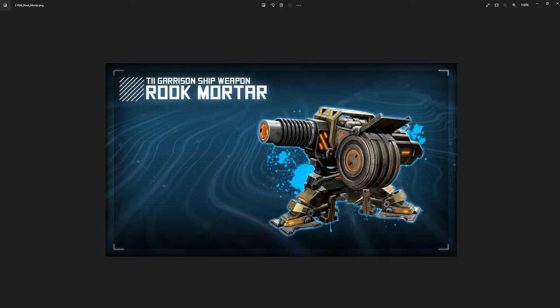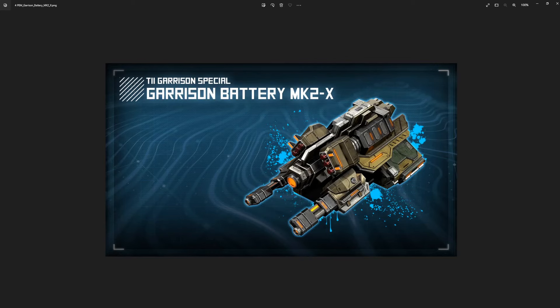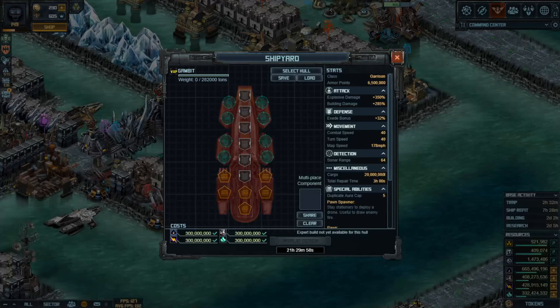And my thoughts: clearly it comes with the new Rook mortar, and there's a new garrison battery to go with it. So let's have a little look and see what we think. We're in the ship builder in the shipyard, and here's the hull itself. First and foremost, we've got six special slots, six armour slots, and eight weapon slots. The good thing about the weapon slots is that they are all suitable for countermeasures, so it could be a countermeasure ship — that may help us, we'll see.